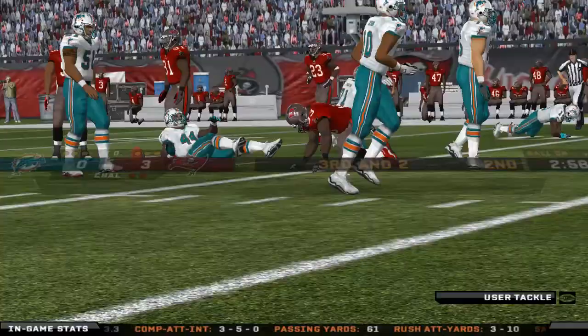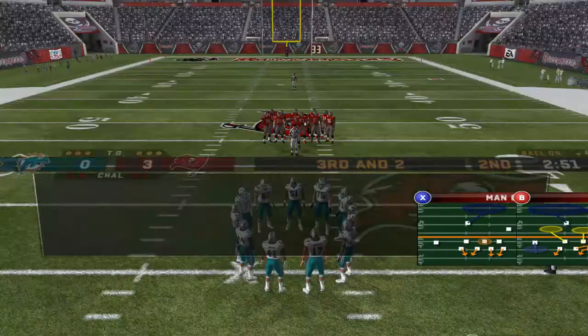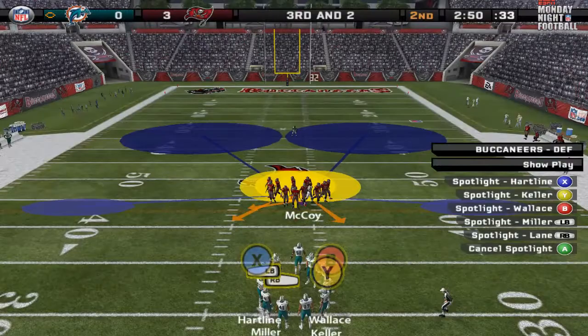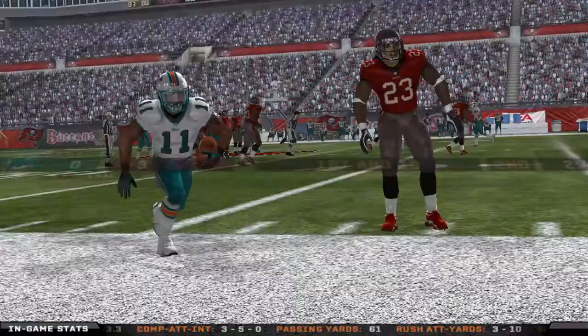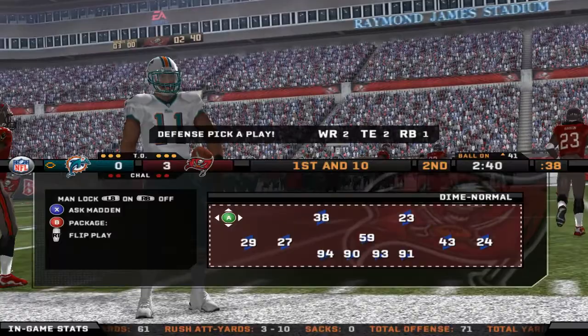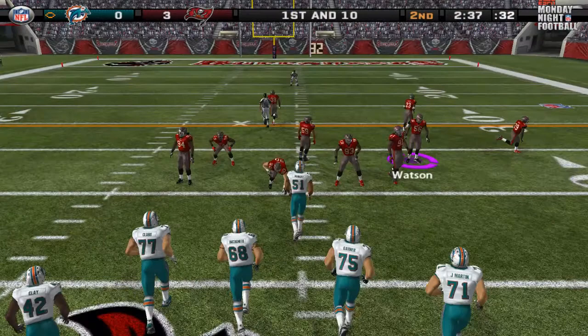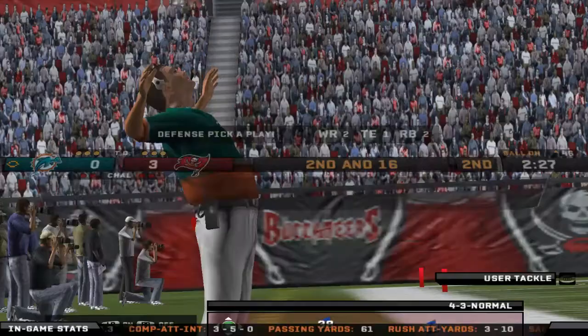McCoy won the battle there, so now it's third down. Where's my Cover 2? McCoy again — Revis — ah, I accidentally went for the pick, I really didn't want to do that. Not the best decision. And a sack by Watson, gets in there to throw Tannehill down on the ground.